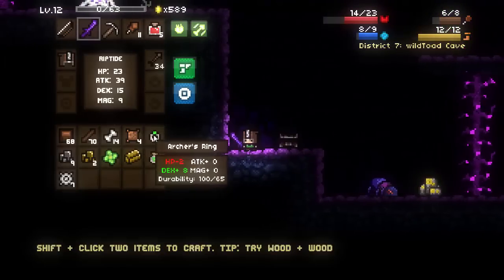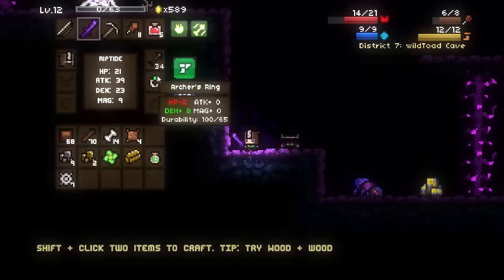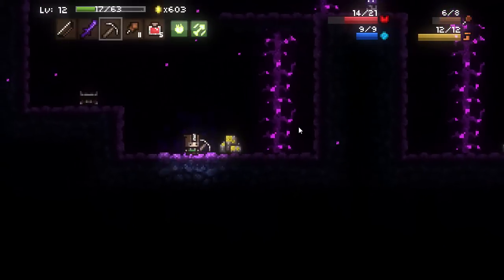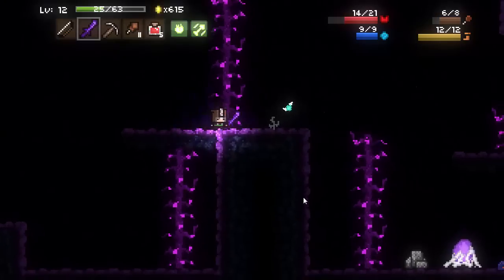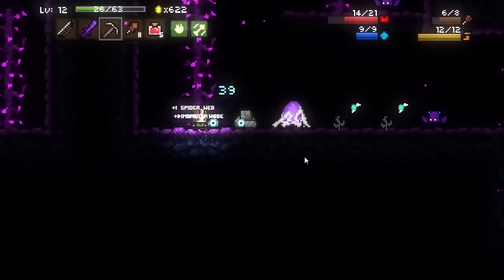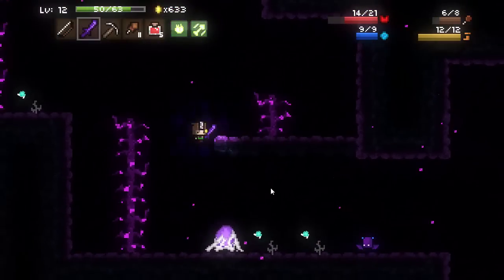The archer's ring gives us minus two HP, which is not too bad. You want to make sure that if you're equipping items with minus two HP, or minus five HP, your HP pool isn't full - otherwise you will be losing HP. For example, if I equip this ring and I'm at twenty HP and it reduces down to eighteen, then I de-equip it, I'll be at eighteen out of twenty. So it's not really worth equipping a ring that you're not going to use because it will cost you some HP.